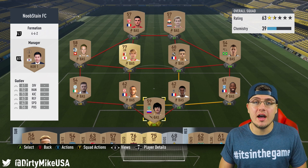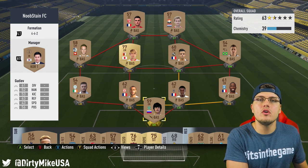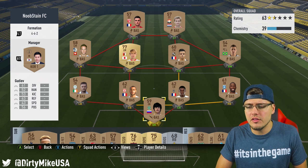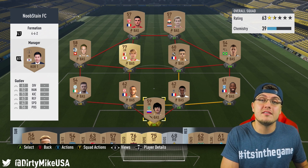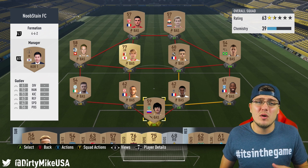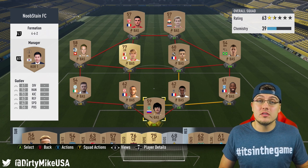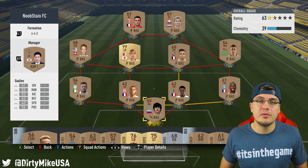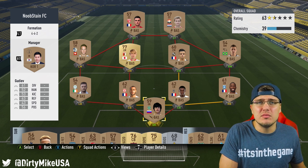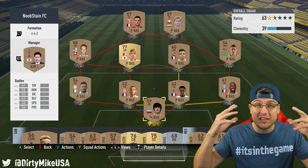Build two squads on FUT: a fitness team and your main squad. When your main squad gets tired, swap to the second squad and load your main team players on the bench — they heal up and recover from injuries without you wasting fitness items. Play one game with the second squad and your main team is rejuvenated. Also, sell players that are running out of contracts. If a player is temporary, don't buy contracts — ship them on the transfer market and keep your coins flowing.